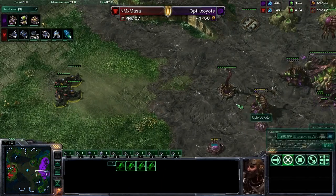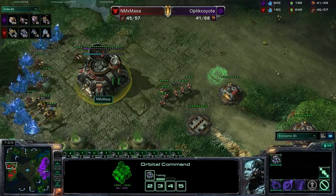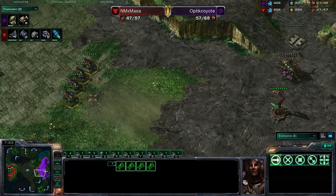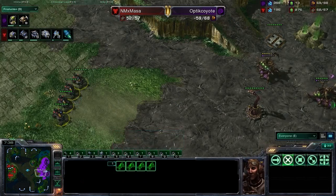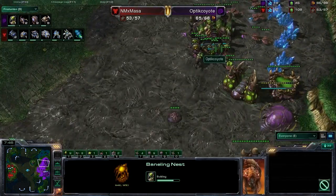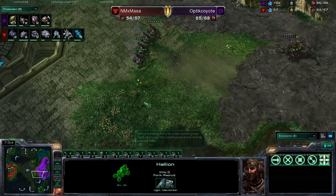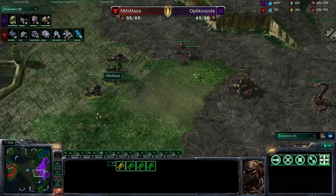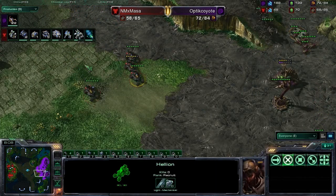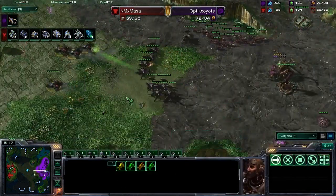Masa is in phenomenal shape. Checking in on that units tab — it's 32 drones to 30 SCVs. That gives Masa quite a lead economically since he does have the Mules advantage. Nine Roaches are now out on the field for Optic Coyote as well as a Baneling Nest, so it looks like he's going for serious two-base play. Roach is not a bad choice here considering the number of Hellions in this army. Marines in good numbers will be able to deal with those Roaches, and Masa, depending on positioning, should handle the Lings with his Hellions.